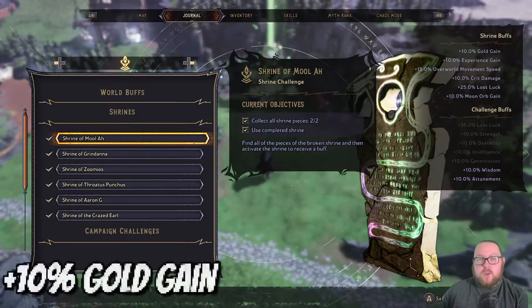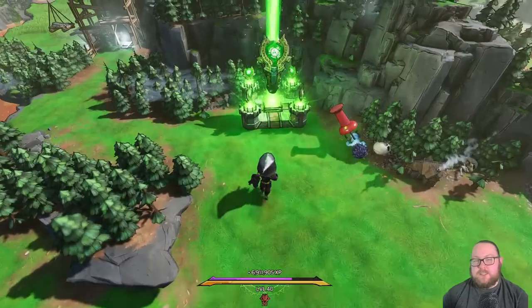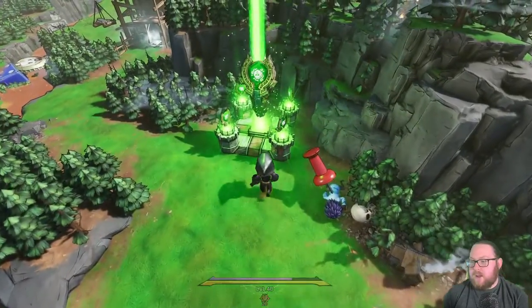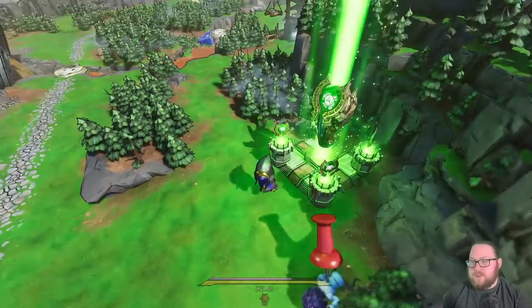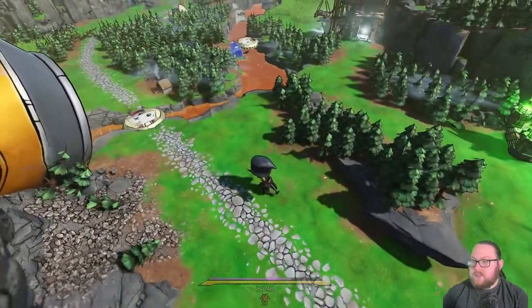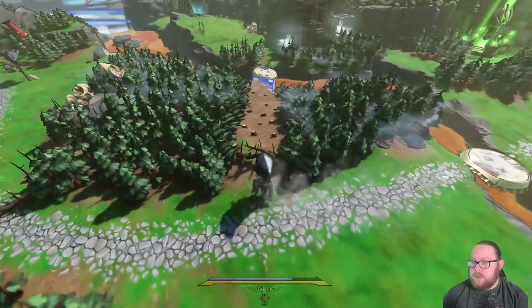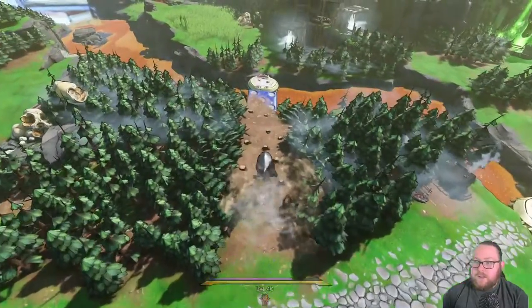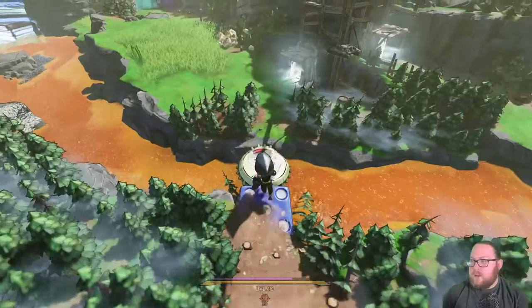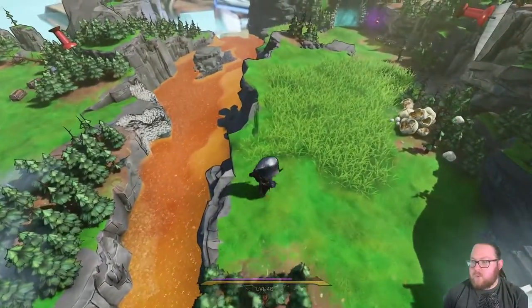The first shrine we're going to go over is the Shrine of Mula. This one gives you a plus 10 to your gold gain, and you'll basically see this one right away. There'll be an NPC standing right here and you'll see it basically as soon as you leave the very beginning of the game. You'll accept this quest and make your way over here — you'll go through this little dungeon area.